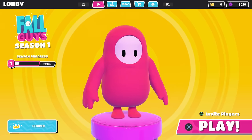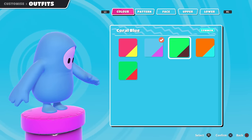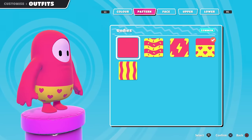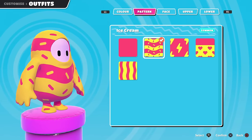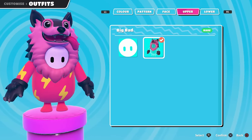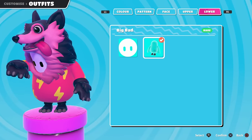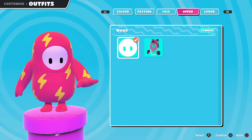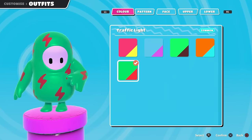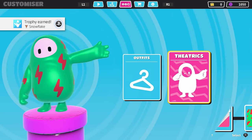Now that we know how the basic game works, let's take a look at some other things you can do. There are different colors and patterns — we even have some stripes. I'll go with the lightning strikes; I like those. On the face, we only have one option right now: the big bad wolf. I don't know what I did to unlock this, but it's here. And for the lower body, we have the wolf as well. Maybe I'll showcase outfits in each episode.